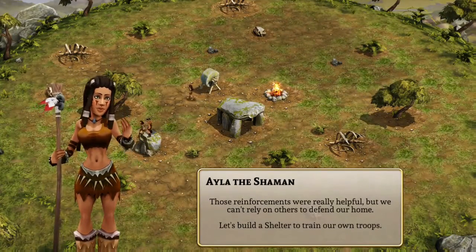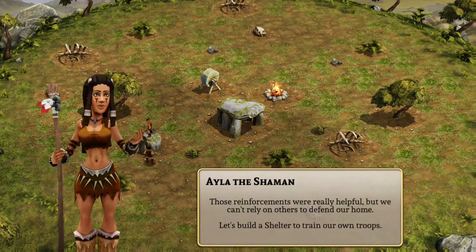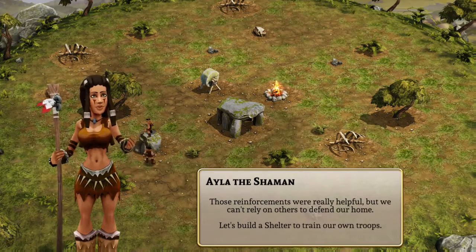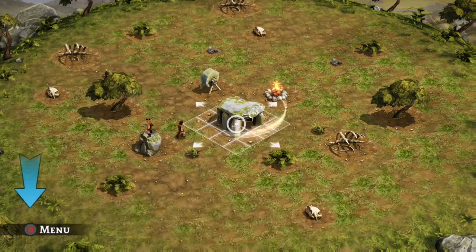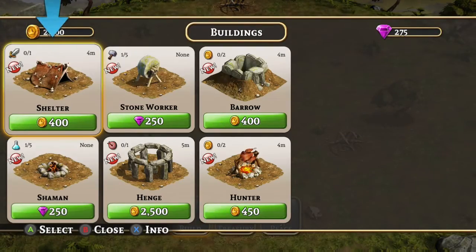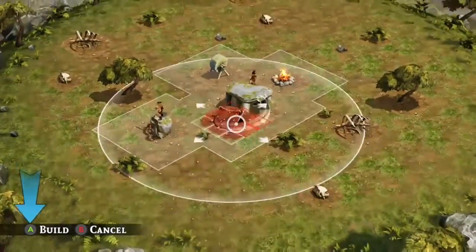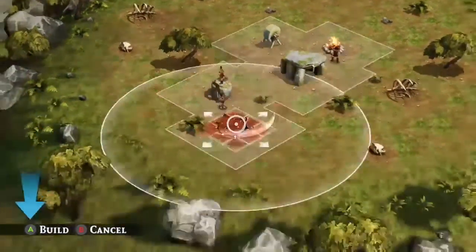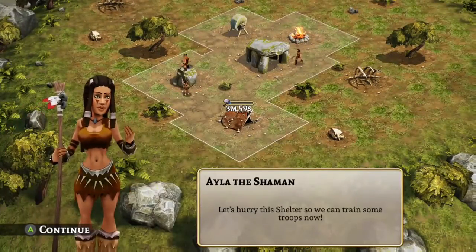Those reinforcements were really helpful but we can't rely on others to defend our home. Let's build a shelter to train your own troops. Now let's do this — Shop, Build, Buildings, and Shelter. Where should we put this? Let's put it right there.